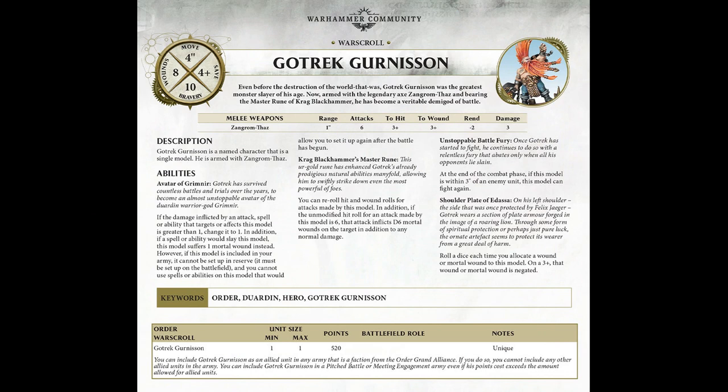Here's the war scroll in all its glory. The points on him are 520. He can be taken as an ally for Grand Order Alliance if you want to take him in your Fyreslayers or your Duardin armies. At the bottom it says he is basically an army of one — if you take him you don't have any other allies. You can take him in Pitched Battles and Meeting Engagements, and as long as you've got the points for him you can take him — he seems to break the ally chart, which I don't know whether is a good thing or not.